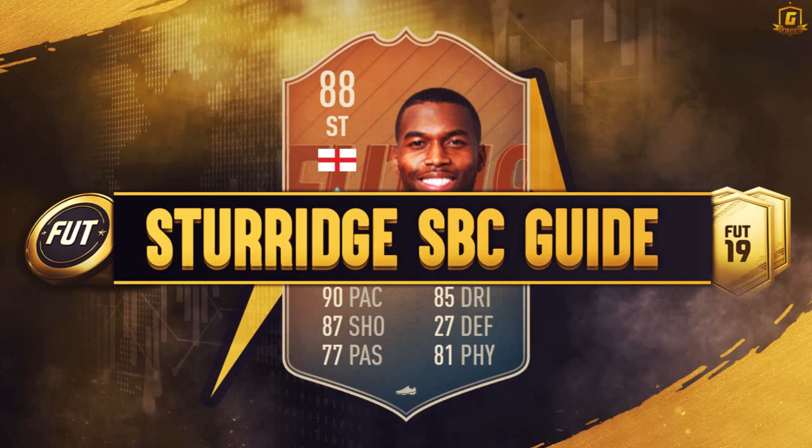Hi y'all, welcome to this Flashback Sturridge SBC Guide. Looks like a nice card, and honestly, I know a lot of people will be put off maybe by his stamina and also by his weak foot, but regardless, a very nice looking card. First 87 plus card we've had, so if you can smash the likes that would be awesome.